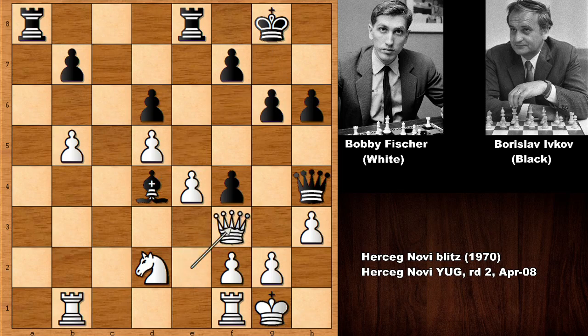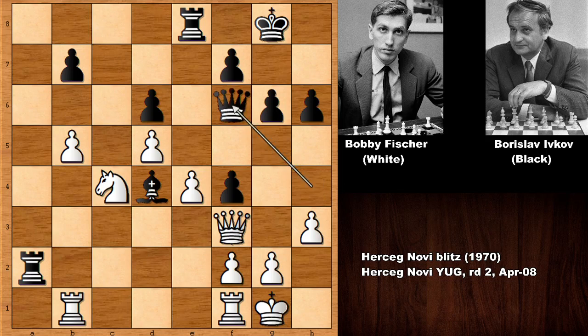Bishop to d4, queen to f3 attacking the knight. Bobby Fischer is attacking the pawn — if capturing this pawn it is going to be extremely difficult for black, so queen goes back also defending. Rook from b to d1 attacking the bishop, so bishop goes back.